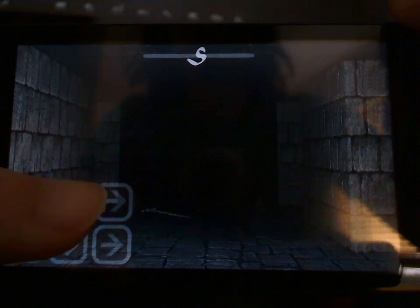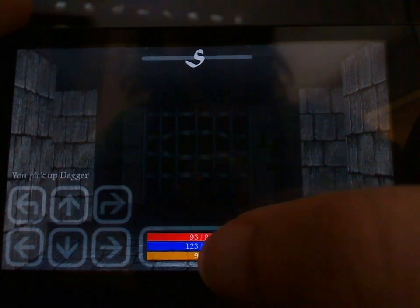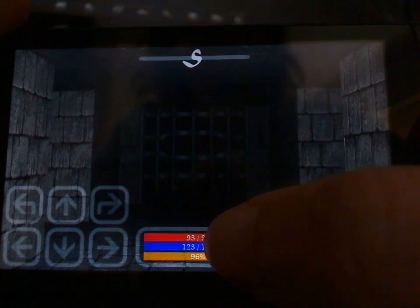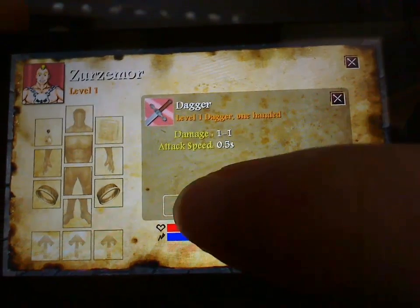You can see there's a sword on the floor. A pick-up item button appears — I pick it up and it's actually a dagger. Tapping the bottom of the screen shows your current health and mana. Tap it again and it brings up the inventory so you can equip your dagger.